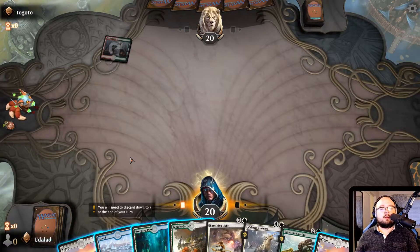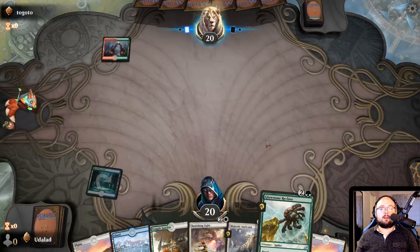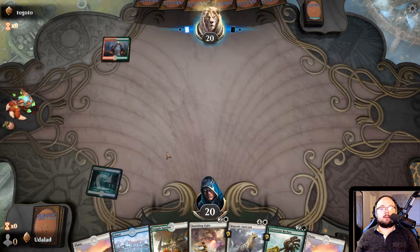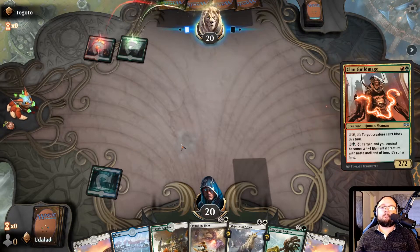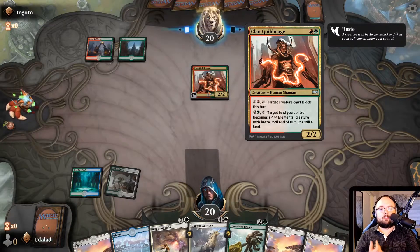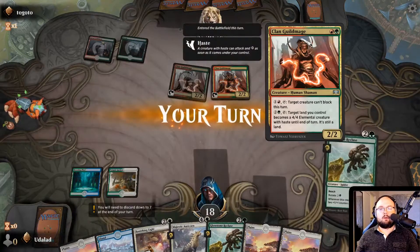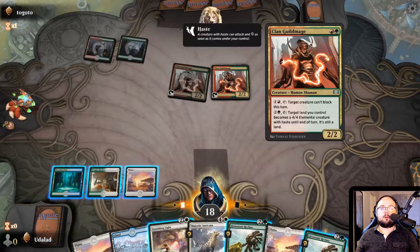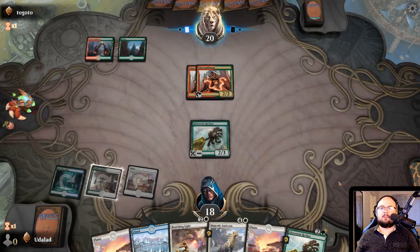Let's play that as a tapped one, then we'll do another tapped one, then we'll play the Glowstone Recluse. That is definitely the way to go. I've never been a massive fan of the Clan Guildmage. I think it's an okay creature, but I never used its abilities properly — like, the target creature can't block and stuff like that. I've never used them properly, which is maybe a fault of me, but I kind of don't like them. They're weird.